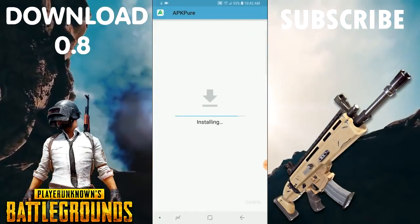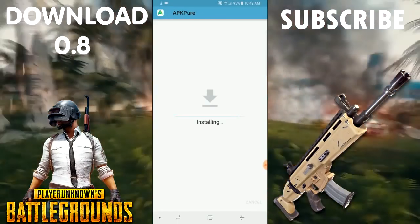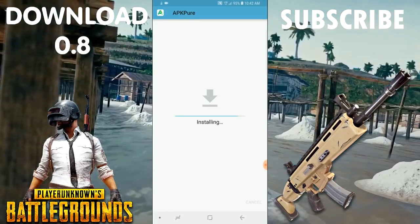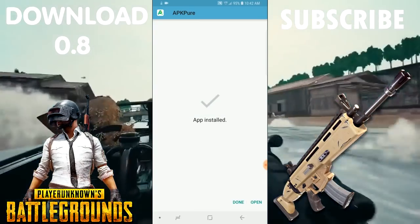The update releases at 1:30 AM, and the global version will be released at 5:30 PM. We are going to preload the 0.8 update. There is an app on APK Pure — we are going to download the link in the description. Download the app and open it to see the screen.